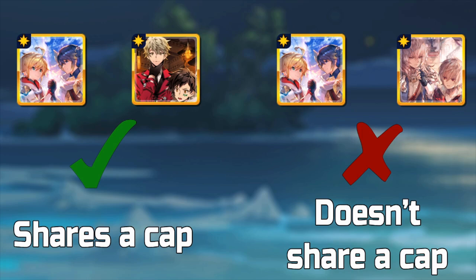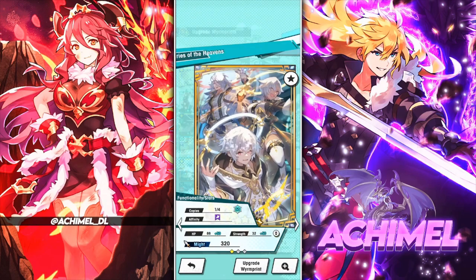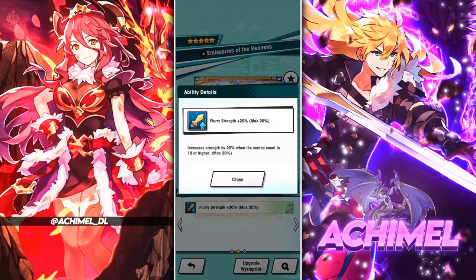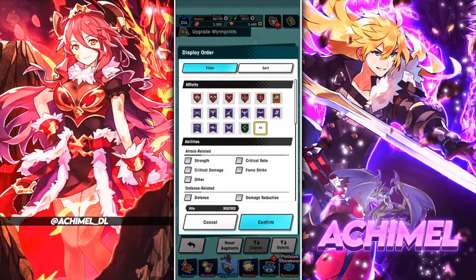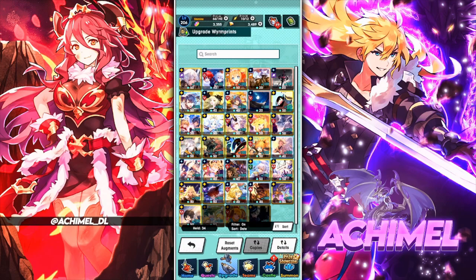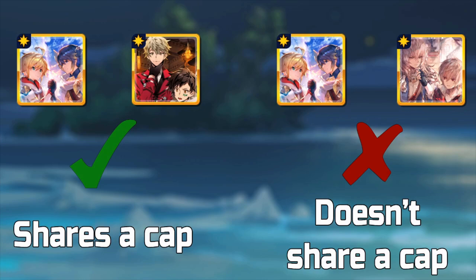There are several things winprints do: they can increase strength, increase crit rate, increase skill damage, increase how fast you get skills, and how long skills last via buffing. All winprints have a certain cap. For example, this flurry strength winprint gives 20 strength whenever you hit a certain combo count — this caps at 20. Another strength print — when HP is 70 or higher, strength is increased by 13 — shares that same 20 cap.